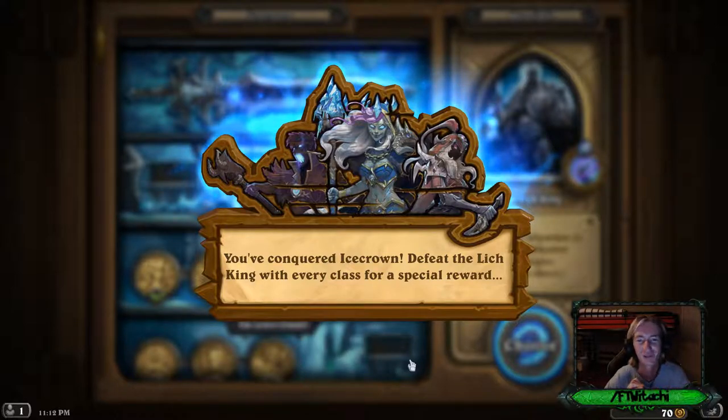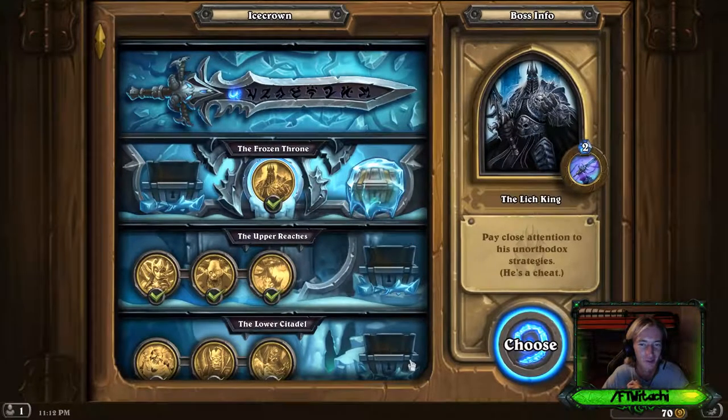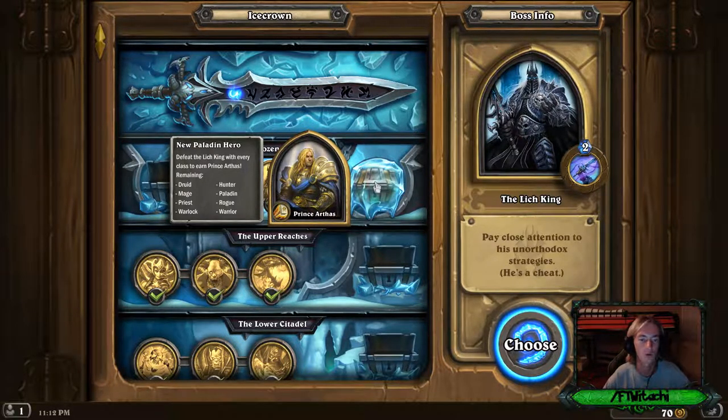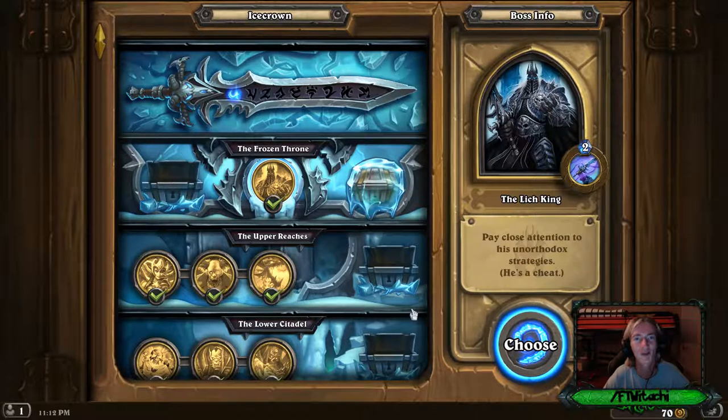It took me two full hours last weekend and almost two full hours this week to defeat you with a Shaman. Imagine how many games that is. So basically we completed it with Shaman — we get to do it with every other class to unlock the Prince Arthas new Paladin hero. Shaman's completed. Thank you very much for tuning in, I'll catch you guys in the next episode.